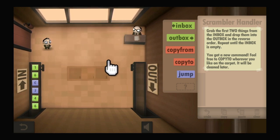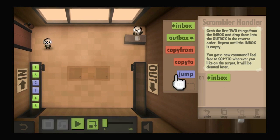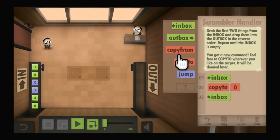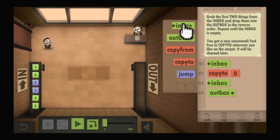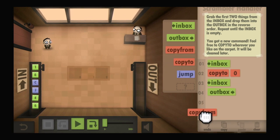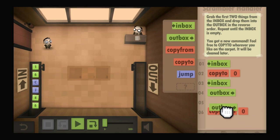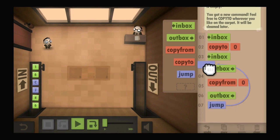Very good. So here's what we're going to do: first, let me center this — I'll center zero, that's easier. We'll get it from the inbox and copy whatever we have to floor tile zero. Then we go back to the inbox, take that to the outbox, then copy from zero and go back to the outbox with that.